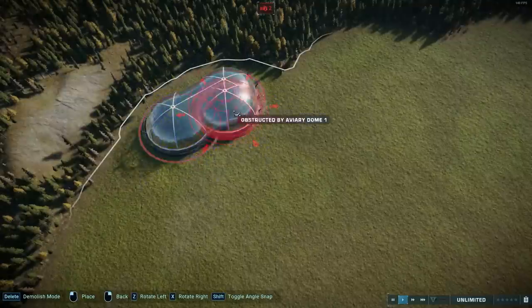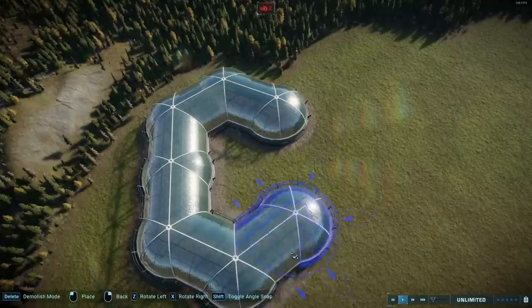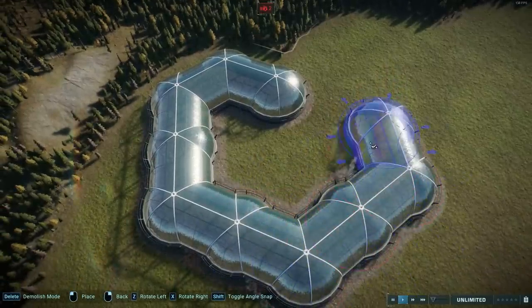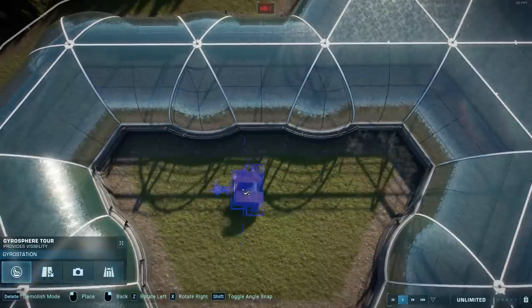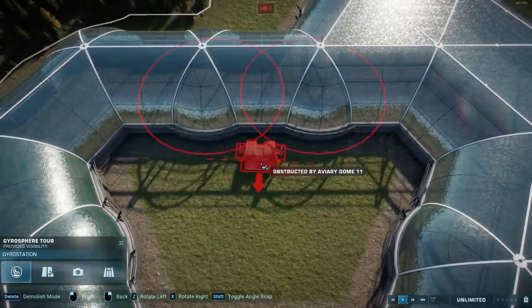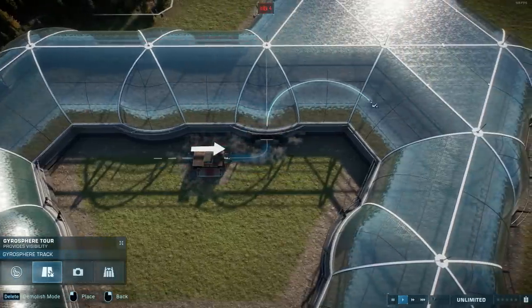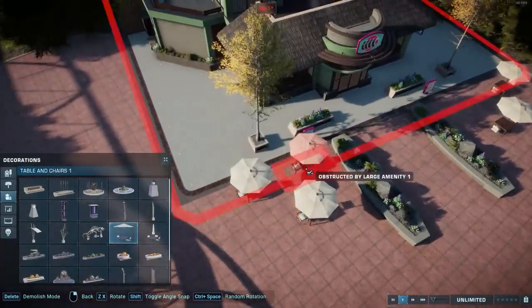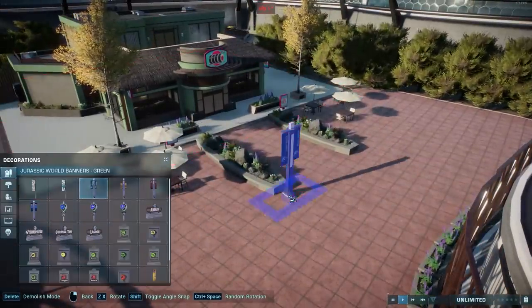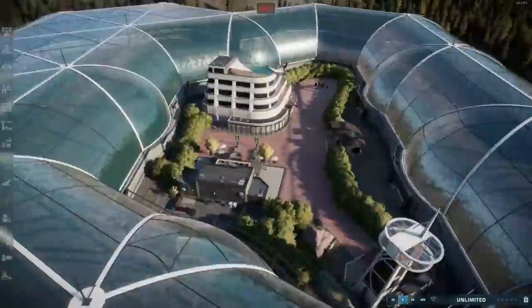Tip number eight is something a lot of people already do, but it's such a nice effect that I need to do it more often because I've been neglecting it — I think I've only done it twice, which is sinful. That is to create an isolated area surrounded by aviaries that is only accessible via a tour that goes through the aviaries. I like to keep these areas small so the surrounding aviary doesn't have to get too gigantic. You can make it into a secluded guest section with a hop-on-hop-off point for your tour, or have it function as a regular dinosaur exhibit completely enclosed by the aviary.